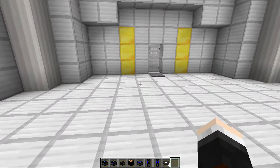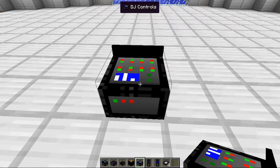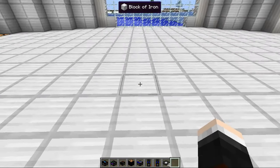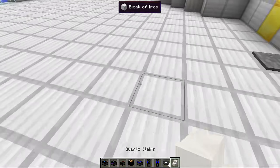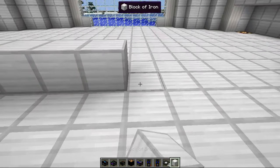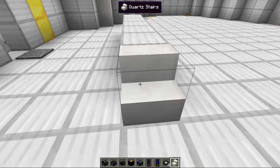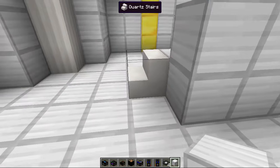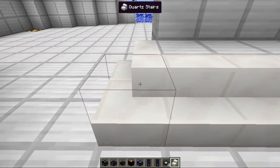Now these speakers don't actually have any function - they're just kind of for show. But actually we should put down the DJ controls first. Let's put them down here facing out onto the dance floor so we can see everyone dancing. We should raise this up as well - let's grab some quartz stairs and we'll have a way to walk up to it, then some iron blocks so we can look absolutely amazing. It's going to be awesome - we can look out onto everyone having an amazing time.